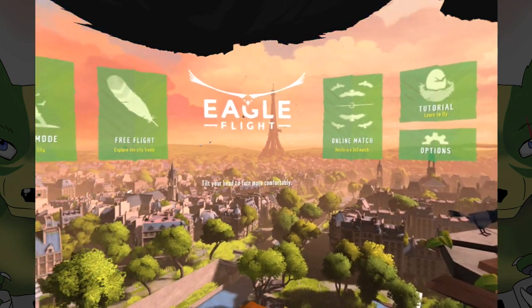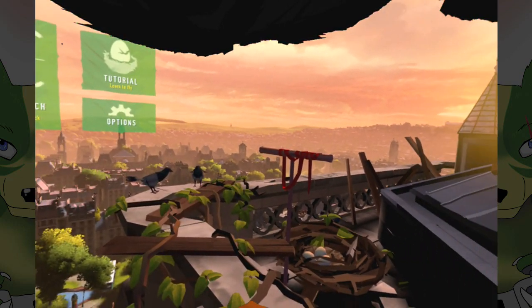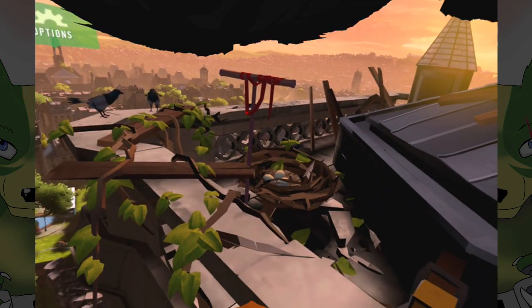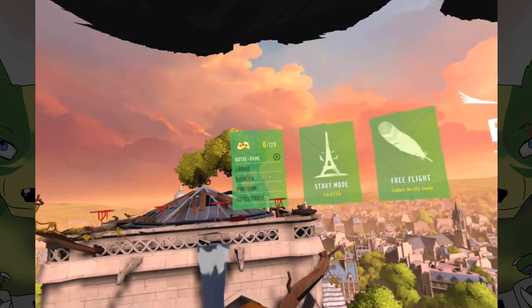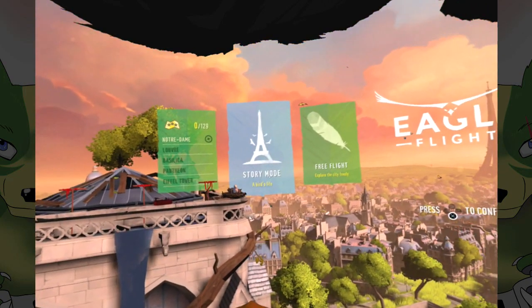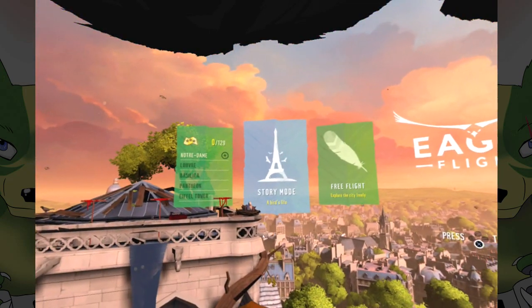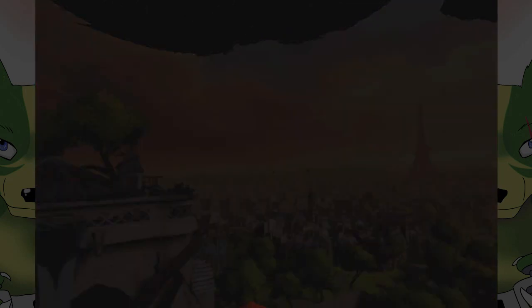The crows at home where I live are completely black, whereas when I visited other countries they are grey and black, kind of like that. So, what are we doing? We've got Notre Dame, Louvre, Basilica, Pantheon, Eiffel Tower, story mode, free flight, online match. Okay, story mode — bird life.